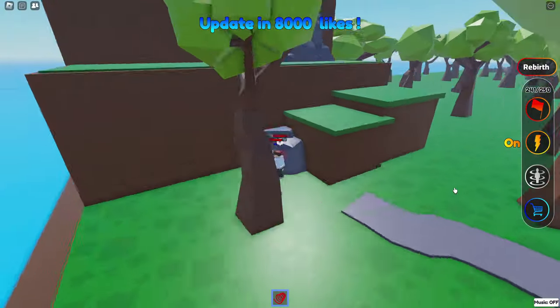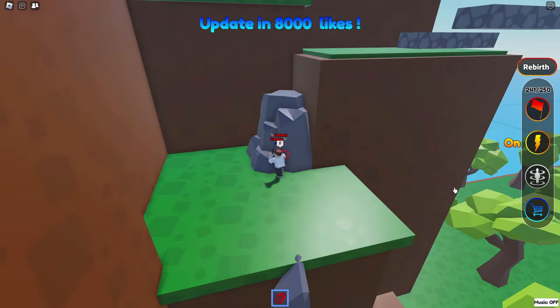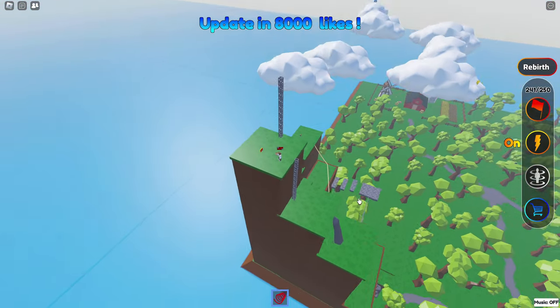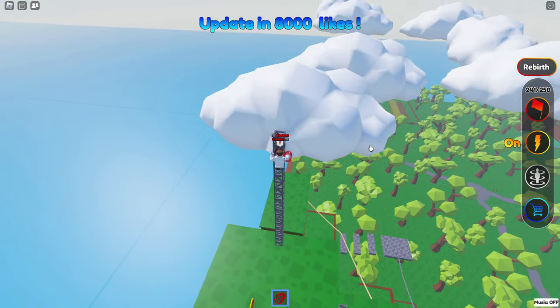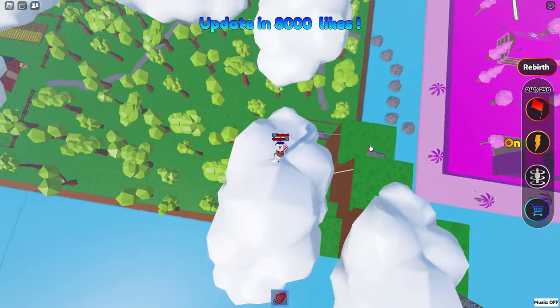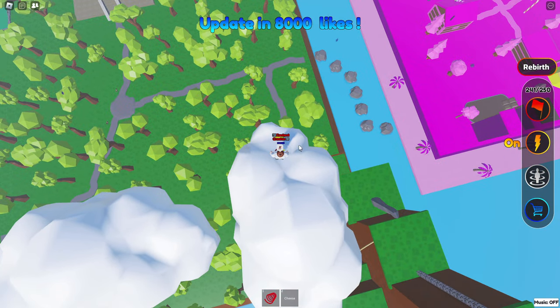I can't find it, I don't get it. It has to be up here, it has to be. If it's not up here in the clouds then I just don't know. That's it right there, isn't it? That's got to be it. A better hint would have been 'in the clouds in the forest' — just saying.